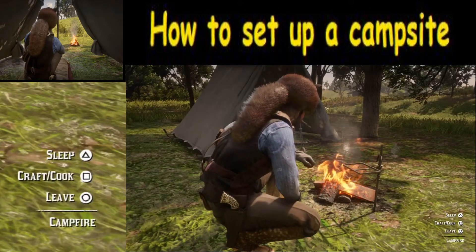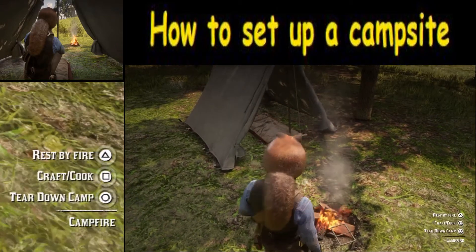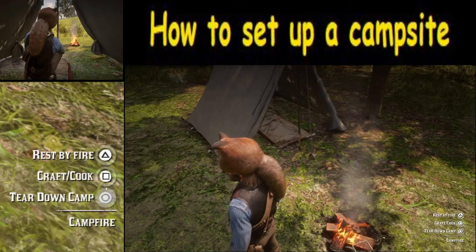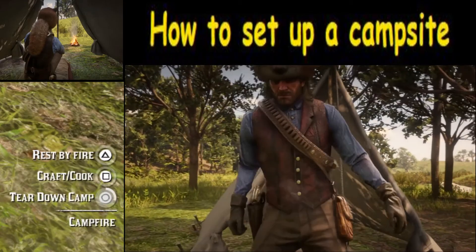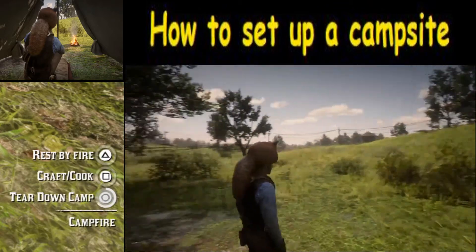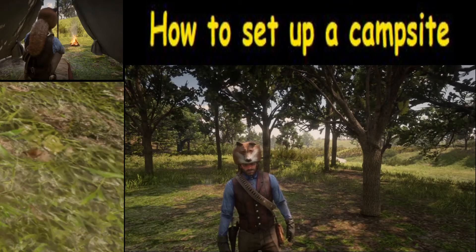If you want to get out of here, just hit leave, and then the next option you'll hit is tear down camp. Hold that button down to tear down the camp, and it's like nothing ever happened. That's going to wrap this video up — thank you for watching, and good luck in your play.